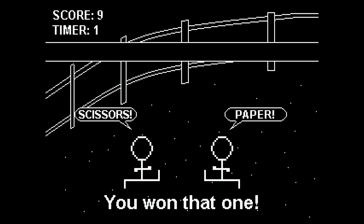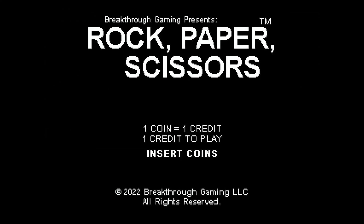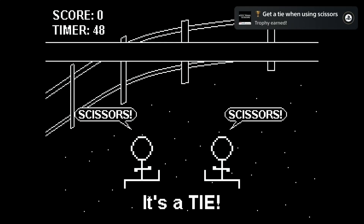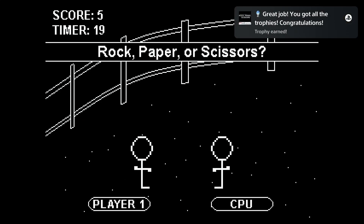With this little cheat code the game becomes super easy and ends very fast — it takes about 2 minutes to get the platinum. But even without the cheats the game should be super easy, it may just take a bit longer. That is everything you need to know about Rock, Paper, Scissors. I hope you found this video useful, thanks for the attention, see you in my next one!